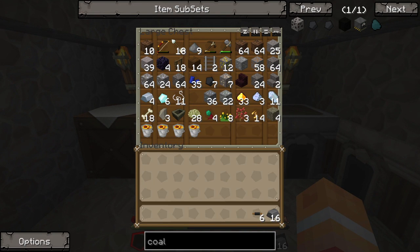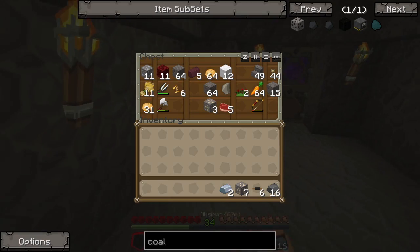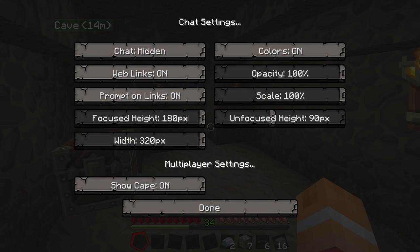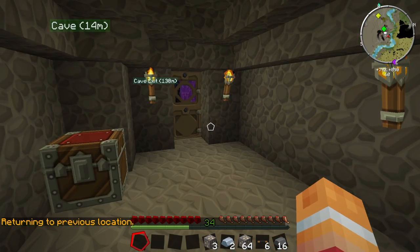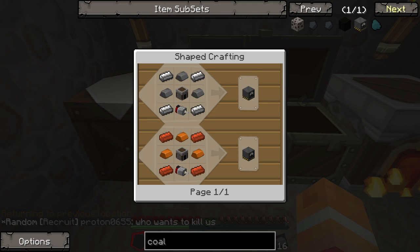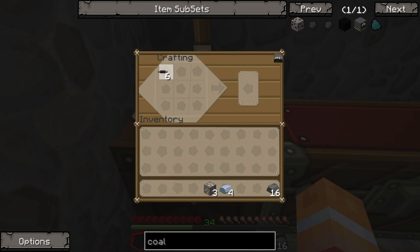We should have some iron in here. If we don't have all the iron, we probably have some back home. Okay, we do not have iron then. I guess I'll need to smelt up some. So I'll go ahead and smelt up a few pieces of iron so that we can start work on our coal generator. That should be enough to make the engine.